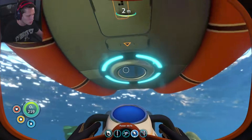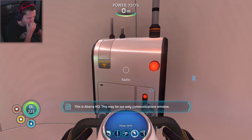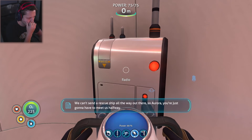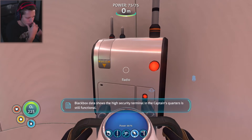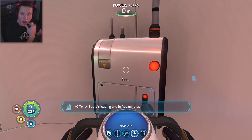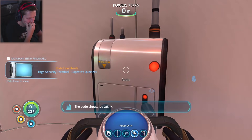We should check our radio — I think we had a new message. This is Altera HQ: 'This may be your only communications window. We can't send a rescue ship all the way out there, so Aurora, you're just going to have to meet us halfway.' Black box data shows the high security terminal in the captain's quarters is still functional. The code should be 2679. The other guy almost didn't get the code off because his friend was trying to order him a ham and cheese sandwich.